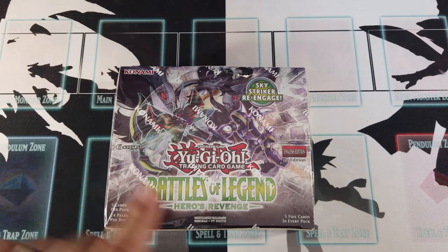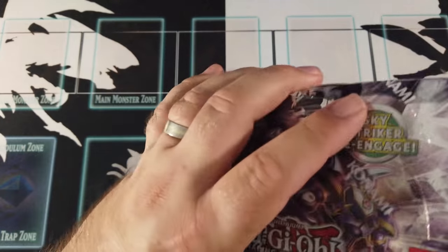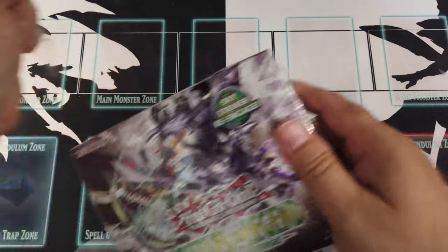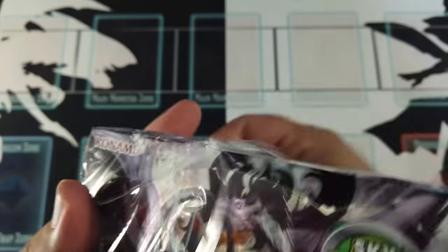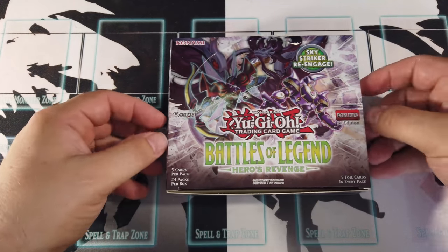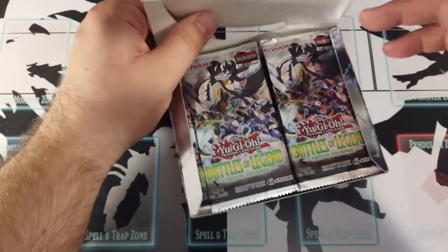One thing to look at — Sky Striker Re-Engage. They're doing some Sky Striker reprints, which is cool. We're getting some imports from the Link Reigns Pack 2 from Japan, and we're getting some new stuff. There's a lot of cool things in there. It's got 5 cards per pack, 24 packs per box, 5 foil cards in every pack.